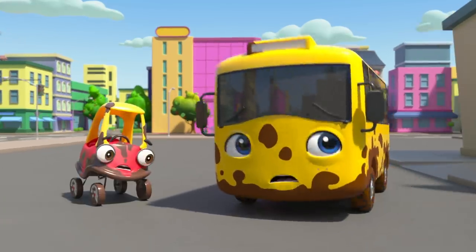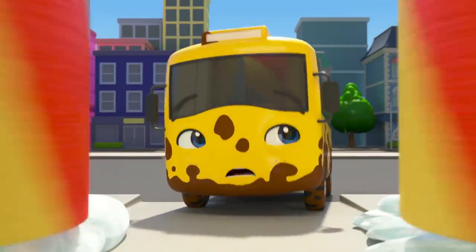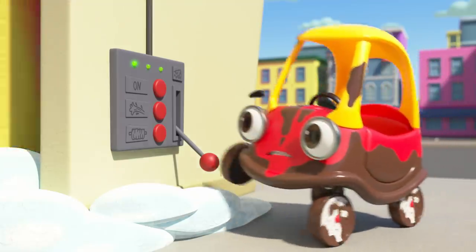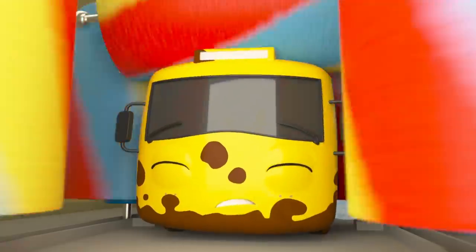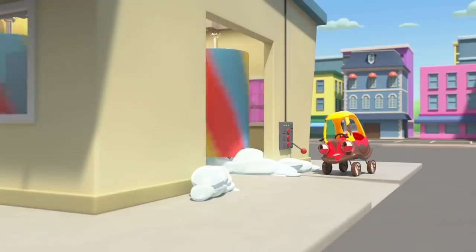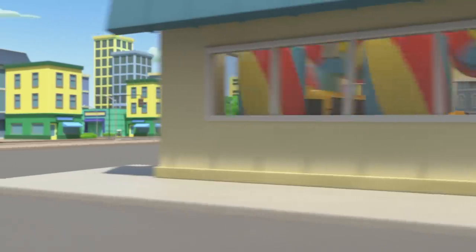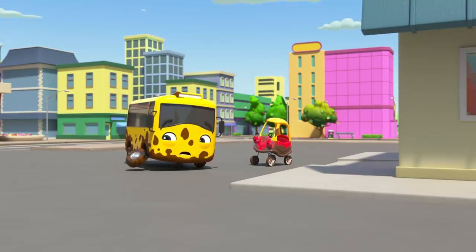Buster goes to take a closer look! Cozy tries pushing some buttons. Oops! The roller bonks Buster on the head! And what's this — the water button? Uh-oh! What's that noise? Splash! Buster and Cozy got all wet! But they're still all muddy too!